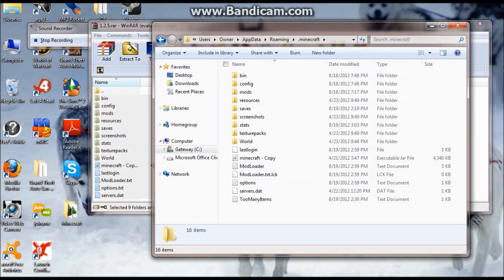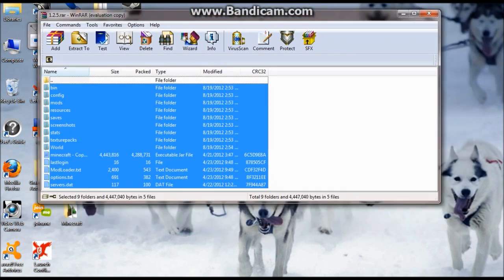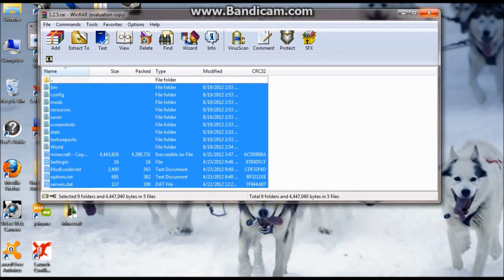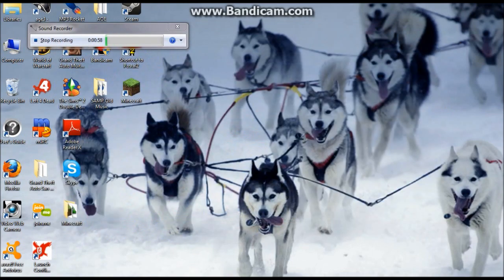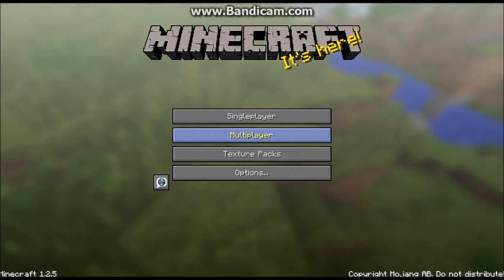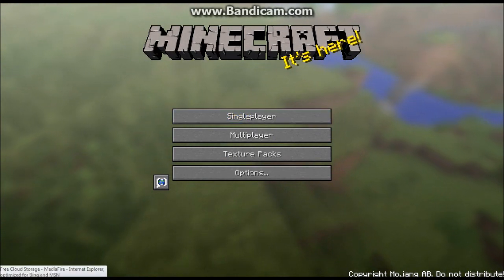And you will have Mod Loader already installed. You will have Mod Loader, Zan's minimap, and Zeppelin Mod, because that's what I last backed up. It's better than having no 1.2.5, and the reason why I'm doing this is because all the mods are now upgraded to 1.2.5.